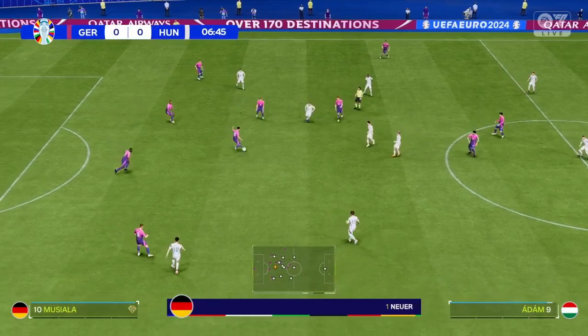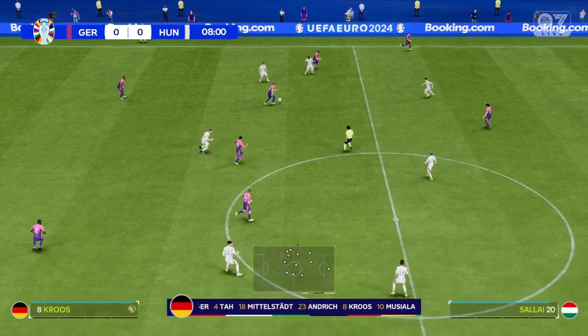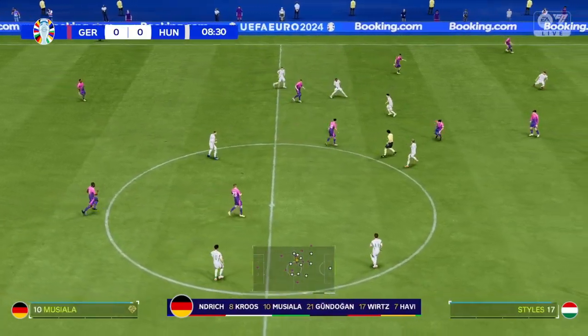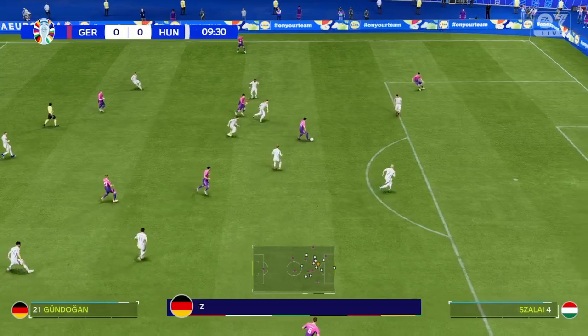Here's the starting line-up for Germany. Manuel Neuer begins in goal. Antonio Rüdiger plays alongside Jonathan Tarr in central defence. And in this tactical set-up, they have just the one player in attack.